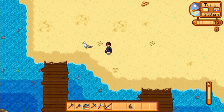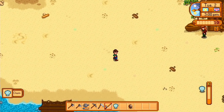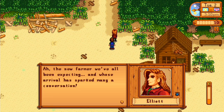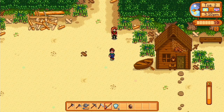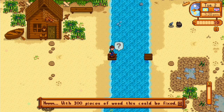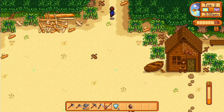Oh, a seagull — it's pretty. This is the beach, and look, here's clams. You can find clams and other things on the beach. Oh, there's a guy — we gotta meet people! The new farmer — we've all been expecting you. I'm Elliott, I live in the little cabin by the beach. It's a pleasure to meet you. There's a question mark here with 300 pieces of wood — this can be fixed. I think it's telling me if I go there with 300 pieces of wood, I could fix it and open up that new area.